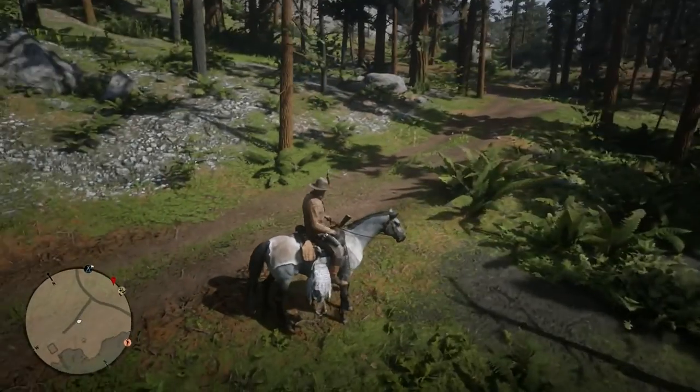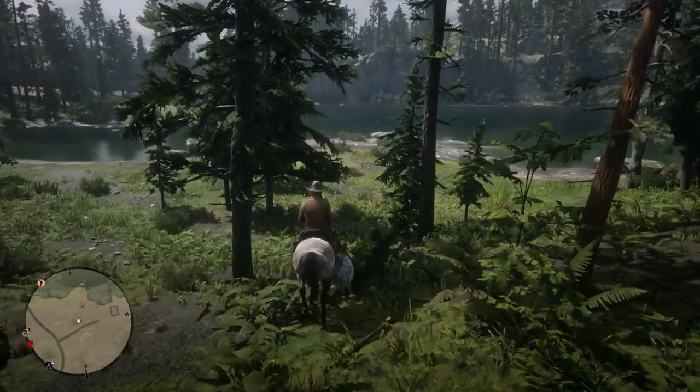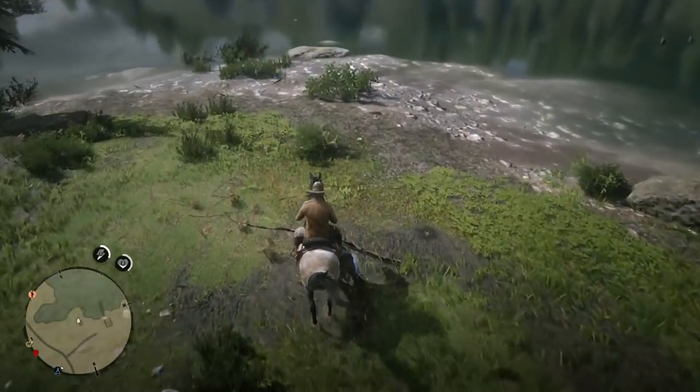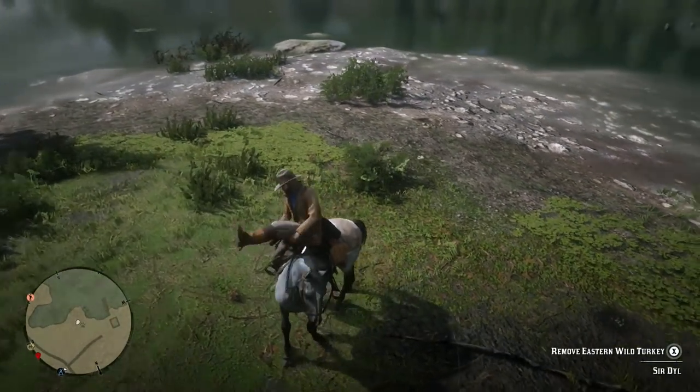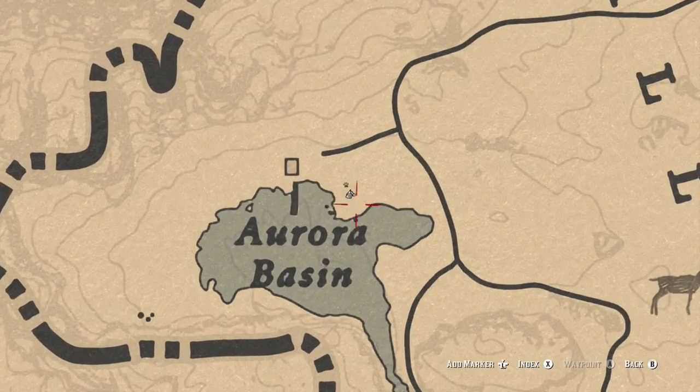You want to make your way there and get yourself a turkey. Once you make your way here, you want to go exactly where I am on the map — exactly in this little area where it does a U-shape.